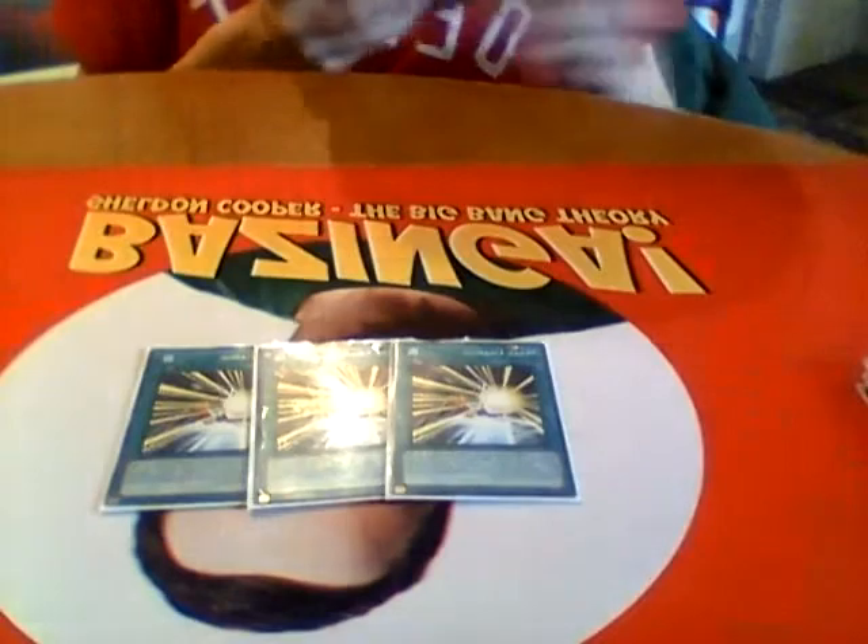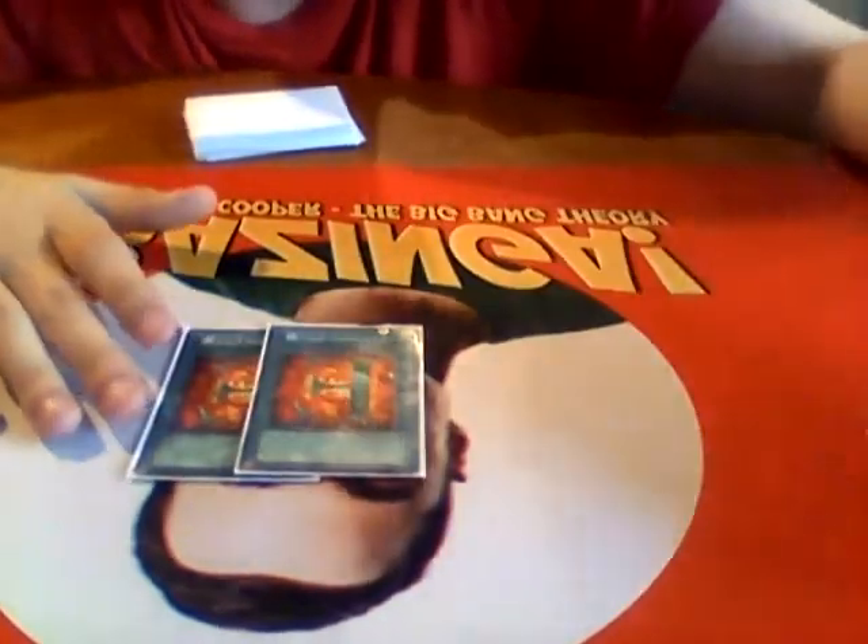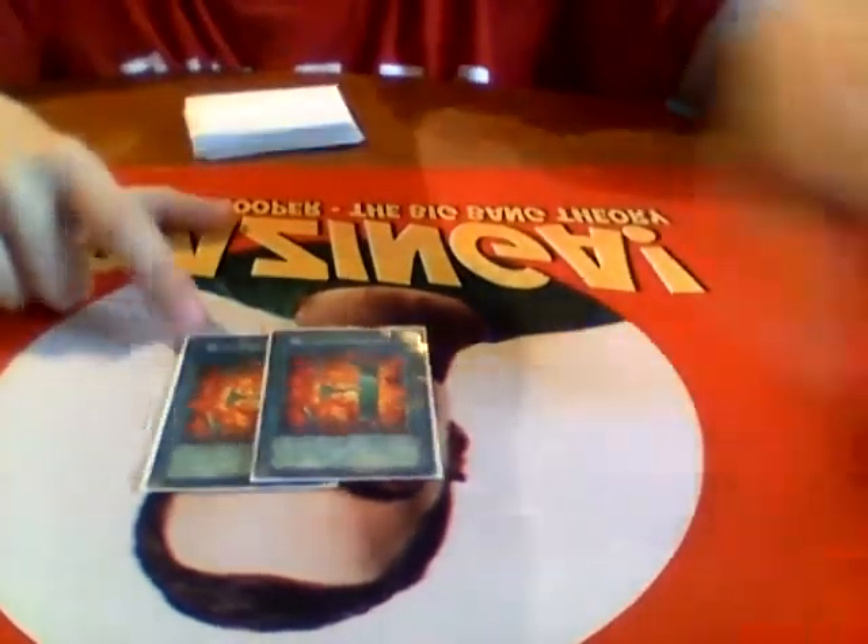Triple Mass Change—this is how you get into the extra deck, how you make your boss monsters, and how you win. Double E-Call. I'm only playing six hero monsters and three E-Call was so excessive—I would always open three heroes and two E-Calls and my deck would just be hero monsters with no spells. By cutting E-Call to two, I can get to my hero monsters and keep the deck consistent without sacrificing the spells I need to make other cards like Summoner Monk good.